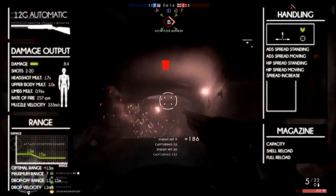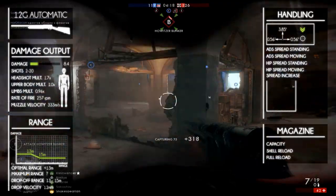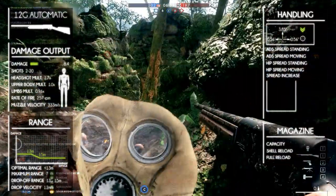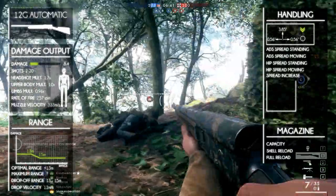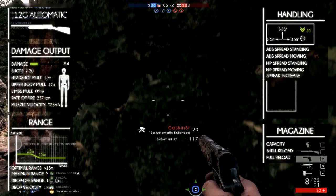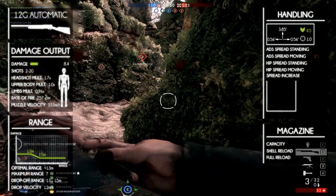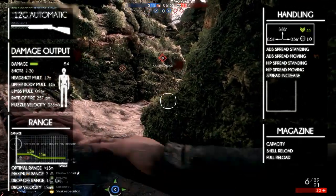Now let's take a look at the handling. The vertical recoil is 3.85 and the horizontal recoil is 0.56 for both left and right. This is considerably less than the Model 10A. The recoil decrease is 4.5 and the first shot multiplier is 1, which you can consider non-existent because within close ranges it won't bother you.